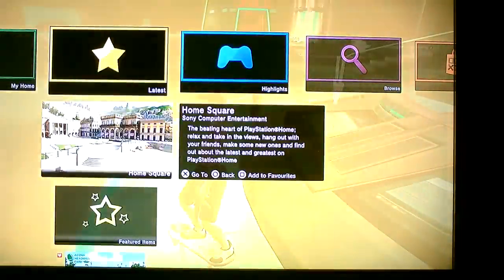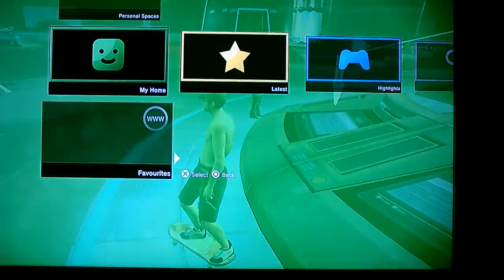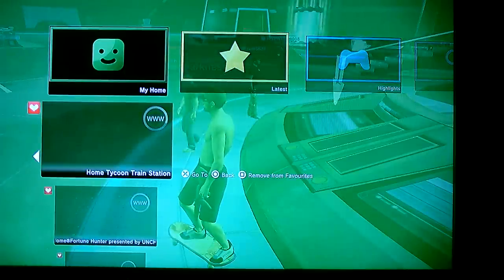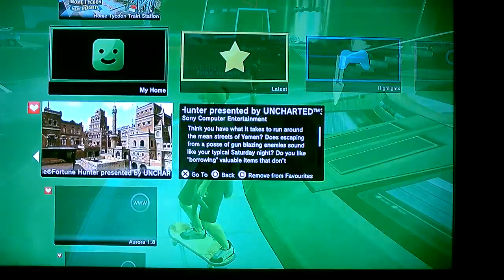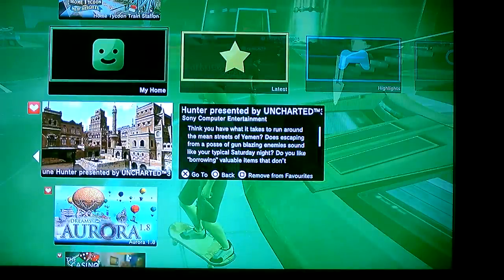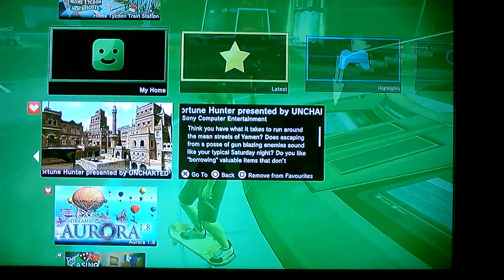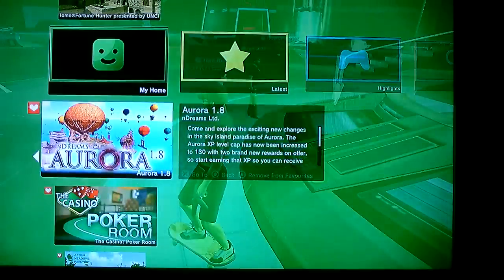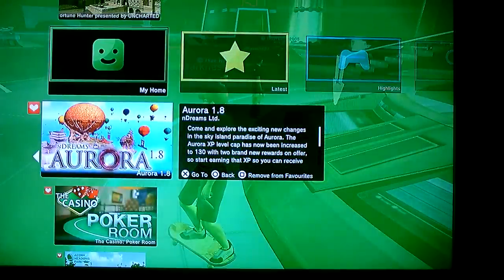After that you go to the navigator. I have put some spaces in my favorites, like Home Tycoon, Home Fortune Hunter — it's a shooting game — it's nice and you can win some stuff from there. It's the Aurora. Let me show you a little bit.